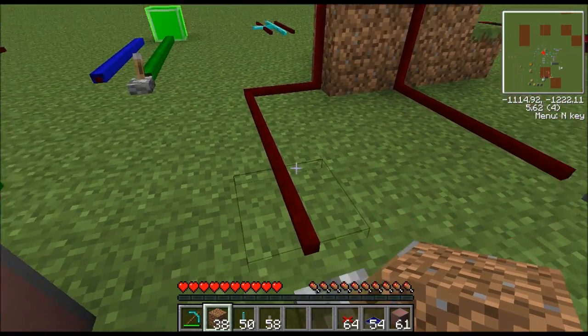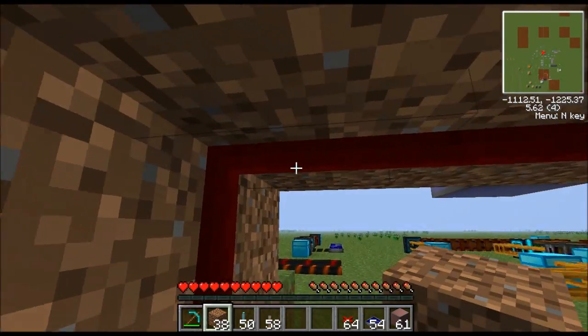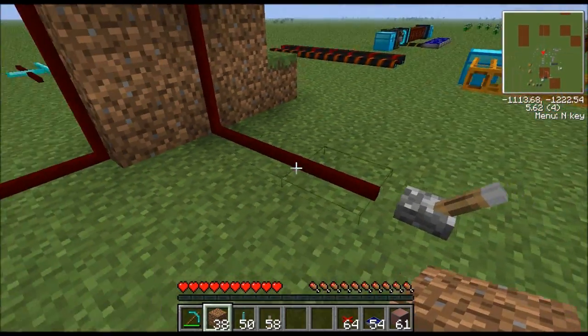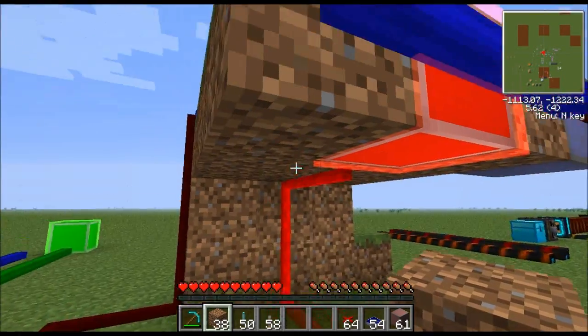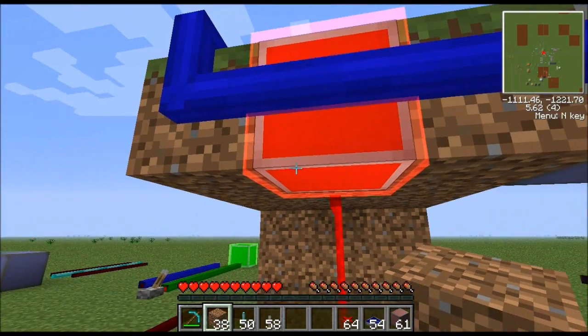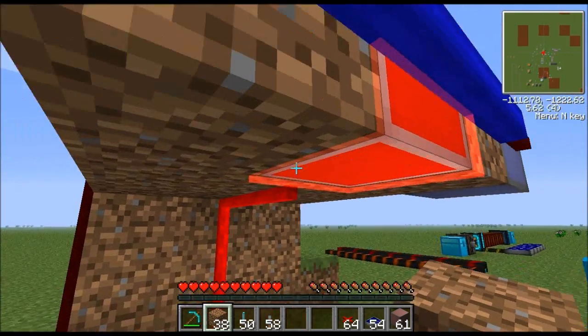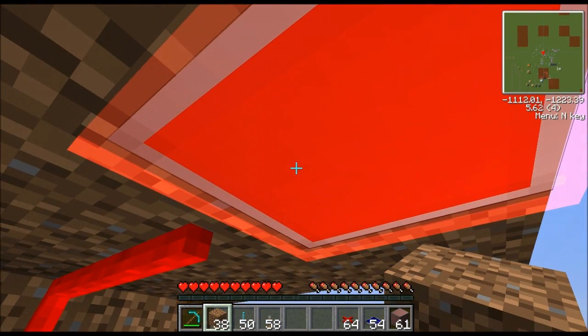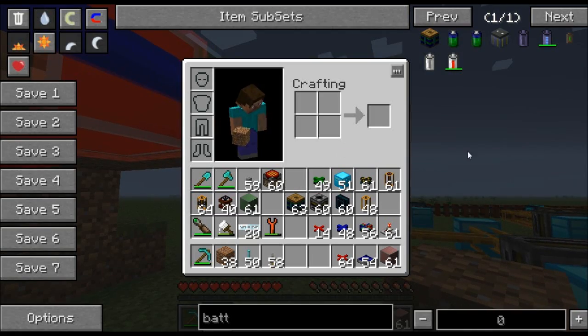Another advantage of red alloy wire is it can travel vertically up surfaces, and it can also travel across ceilings. As you can see, I have it right here. I'm using this red alloy wire to light up this lamp. This lamp is part of RedPower also. It's just called a red lamp. So just type in 'lamp' if you want to make one. Basically, if you give them a signal, they turn on.